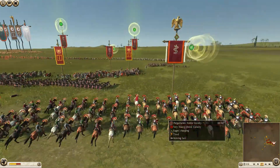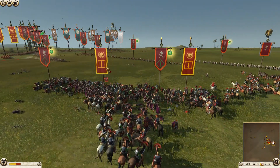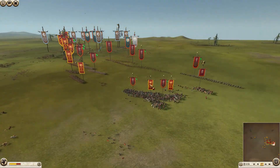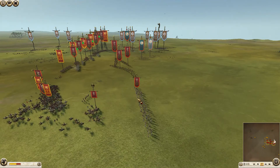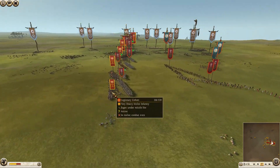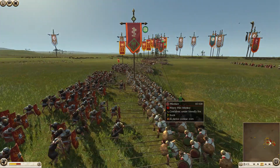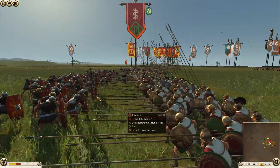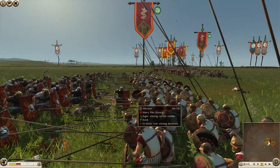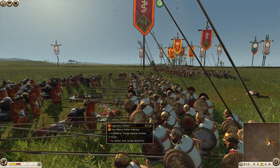A big charge here by the Pergamon general onto the rear of this veteran legionnaire unit, getting some of the Praetorians as well. Another flanking unit coming in — Galatian swords coming in onto the left flank of the Praetorians. Pergamon is using his pick peltasts and some of his slingers, getting fire off onto some of the Roman units. These pikes are doing their job — look at the length of those spears — the Romans are having a very tough time getting in onto some of these men.